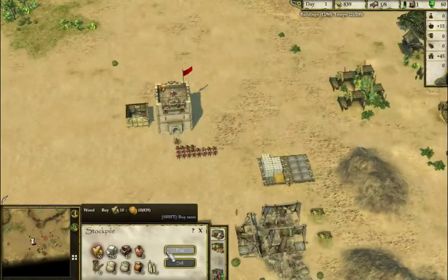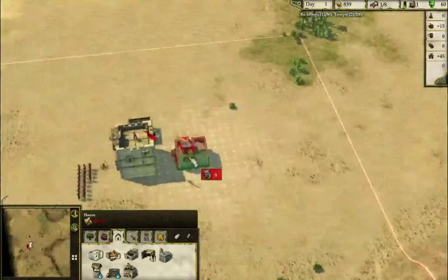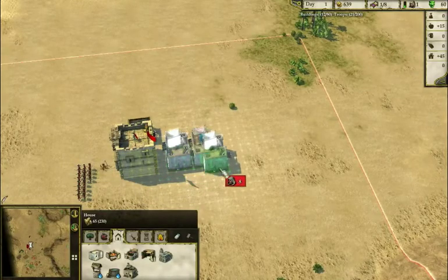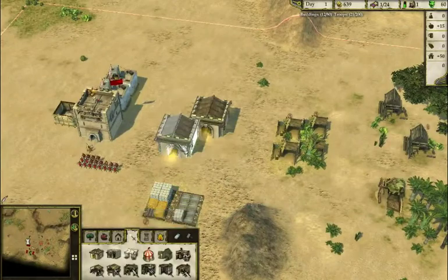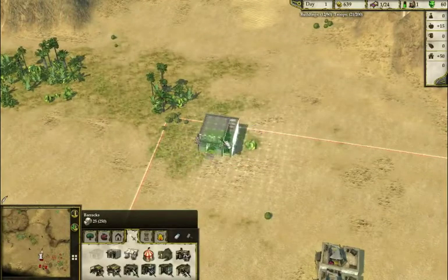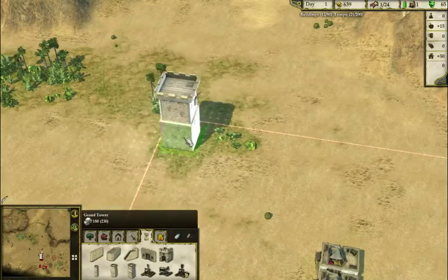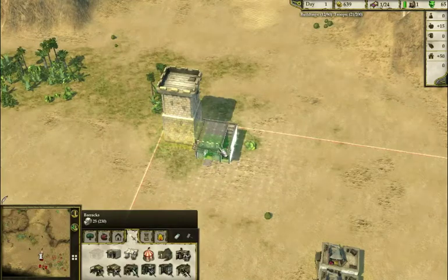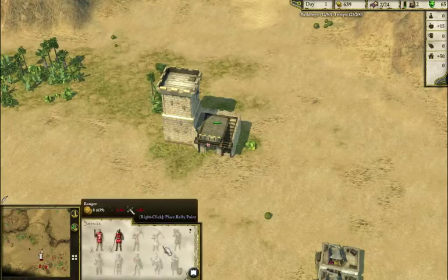Now we need a bit more wood, like 200 maybe. Because we are going to need some houses. I need to give my market a second to bring the goods before I start spending them. Now I need to start on my military production pretty fast. I'm going to start by constructing this little beastie here in the corner, and then I want my barracks next to it, so that my people can climb onto the tower without need of another stair.